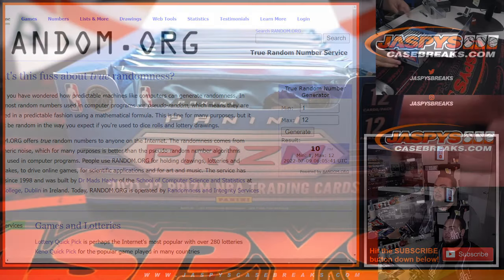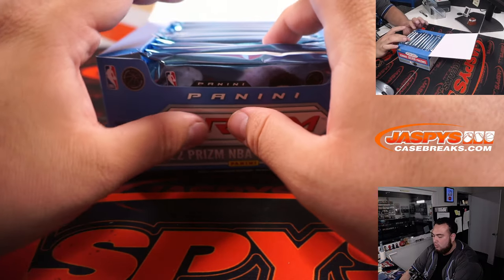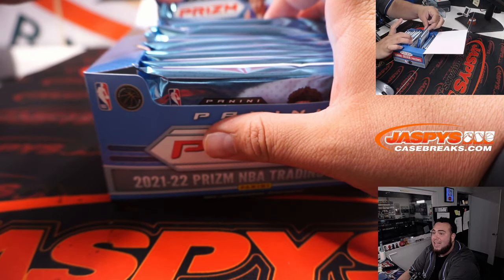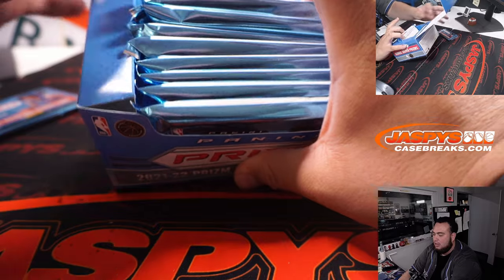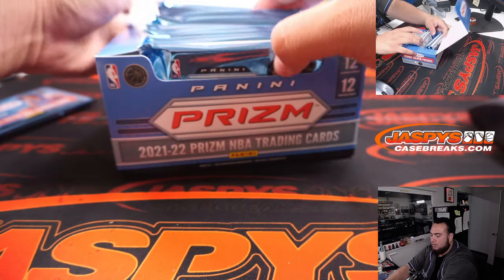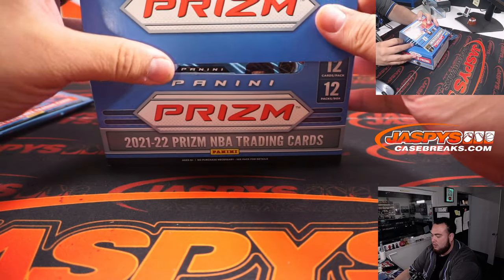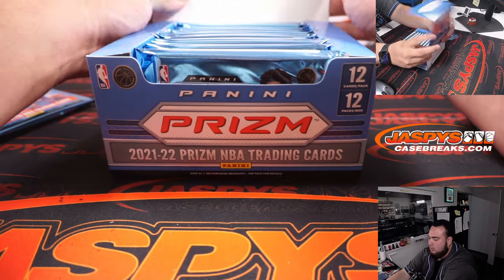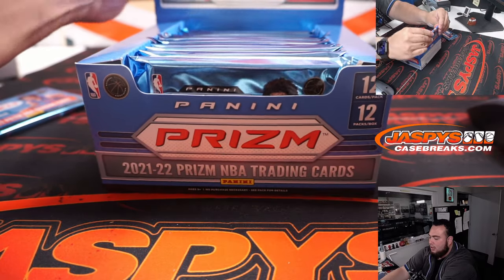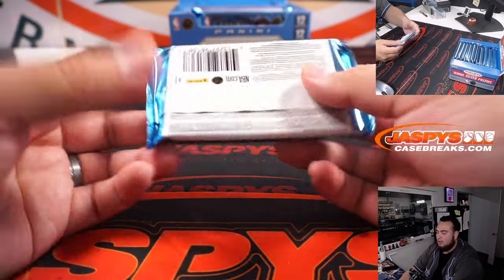Number 10. So counting 1, 2, 3, 4, 5, 6, 7, 8, 9, 10 - and you guys can see, I know it's kind of hard to see, but there's 11 and 12. So I'll pick pack 10 there. I hate that they didn't have the little flap to kind of leave it like that, but oh well. And here's pack 10.